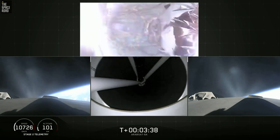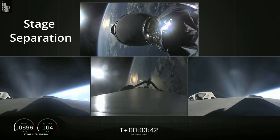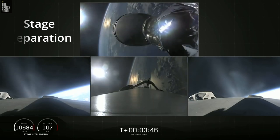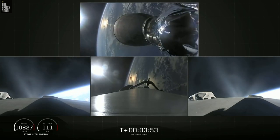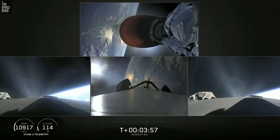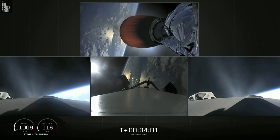Engine cut off, center core is coasting. Over the turret, come back to the engine, up on power — it looks good. Side boosters looking good, still burning on their way back to Cape Canaveral.